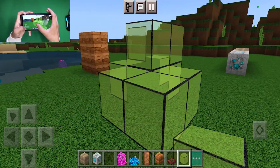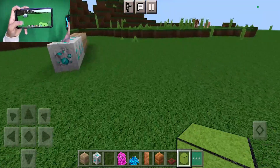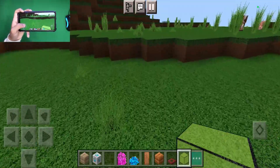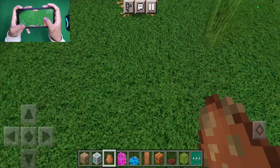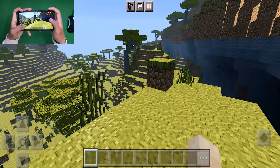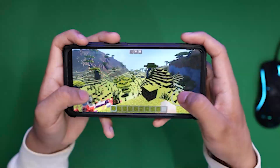Now when you download this pack it's not automatically going to have a shader equipped, but what you can do is add this pack with a shader. Over here we also have realistic looking frogs which is definitely a major W.